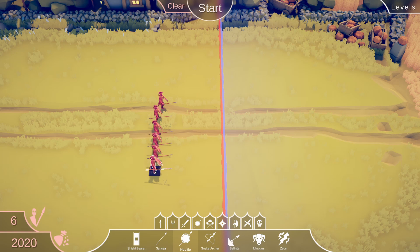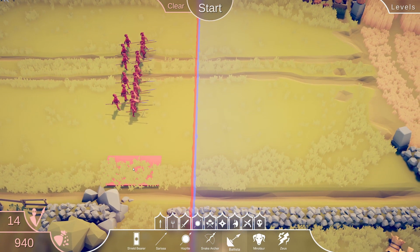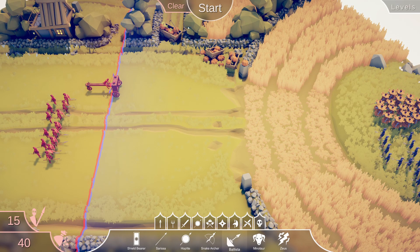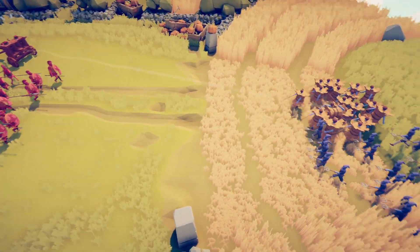Let's go ahead and go with these Romans. Maybe I can... How much is the Minotaur? Oh, that's a lot. Snake archer. Here's a ballista. Can I rotate? I'll put the ballista over here. Alright, let's go ahead. That guy looks like he has had a terrible time on the ballista.